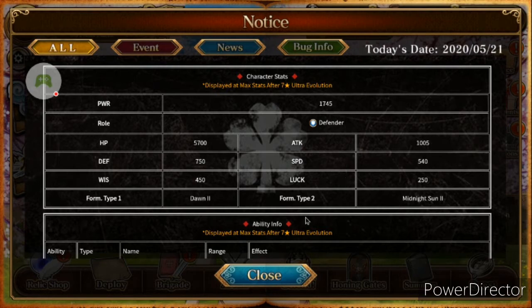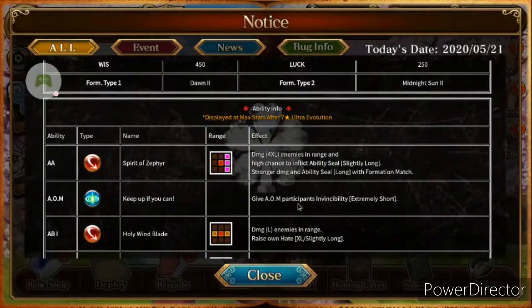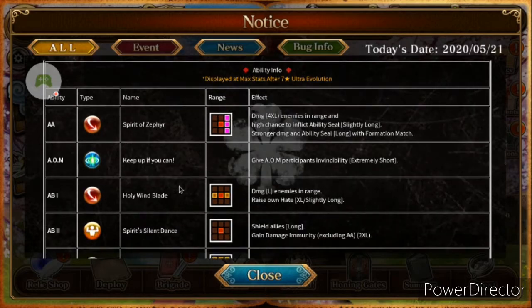For ability info: his AA is Spirit of Zephyr. Its range is pretty good — its effect is damage to four times the enemies in range, and a high chance to inflict ability seal for a slightly long amount of time. Stronger damage and ability seal last longer with formation, which is always good. The AOM skill is 'Keep It Up,' which gives AOM participants invincibility so they can't be attacked — it nullifies attacks, but only for an extremely short amount of time.